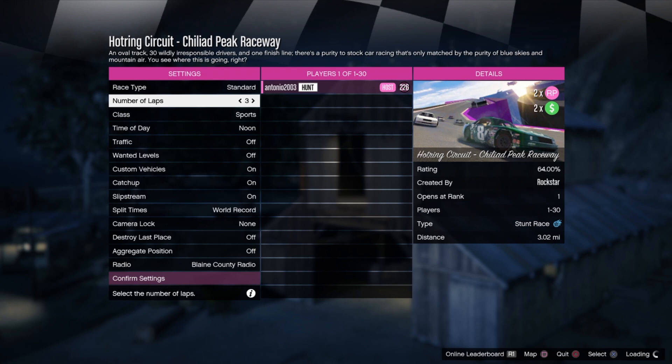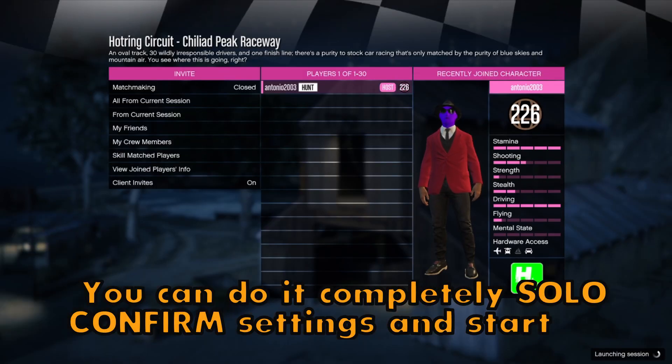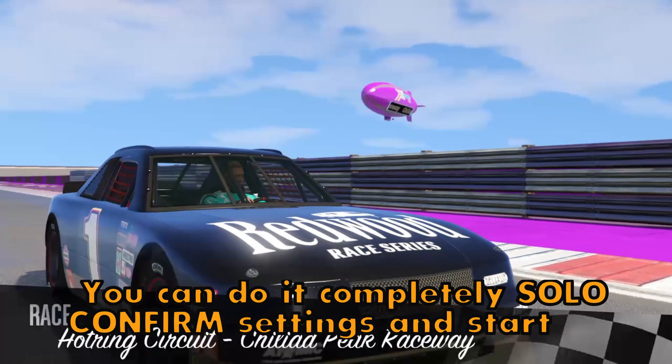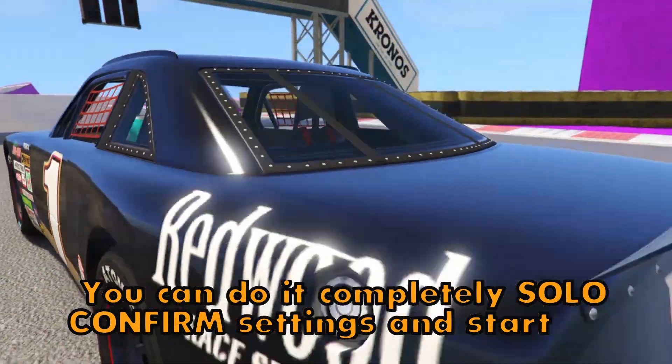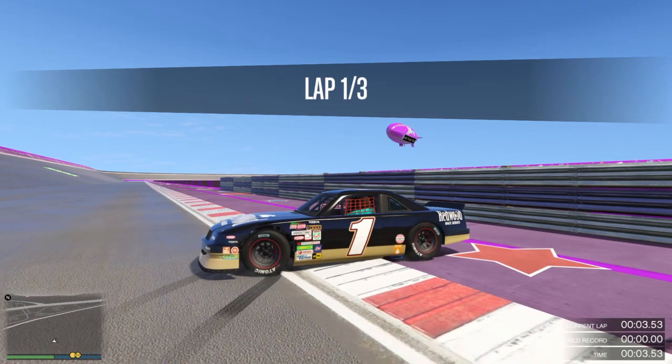Go ahead and change the number of laps to 3 — that's the lowest number — then confirm the settings. You can do this completely solo; you don't need anyone to help you.